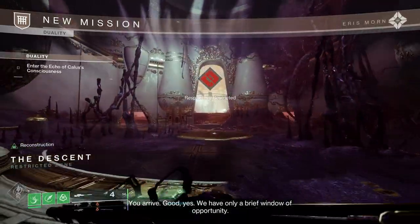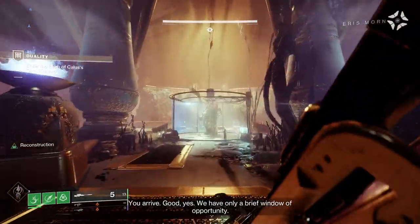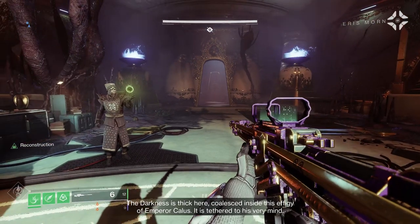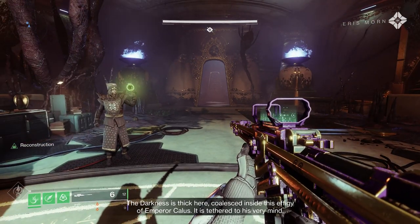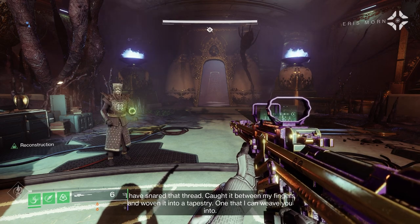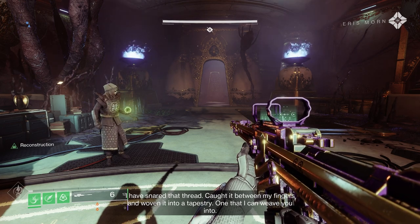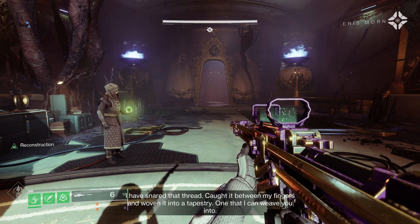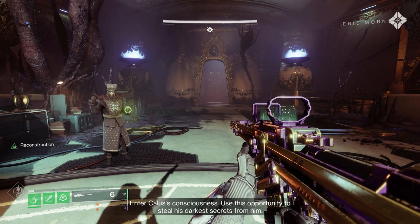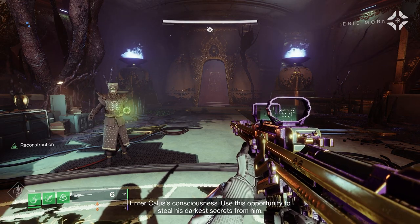We have only a brief window of opportunity. The darkness is thick here, coalesced inside this effigy of Emperor Calus — it is tethered to his very mind. I have snared that thread, caught it between my fingers, and built it into a tapestry — one that I can lead you into. Enter Calus's consciousness.